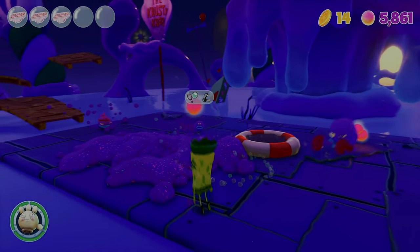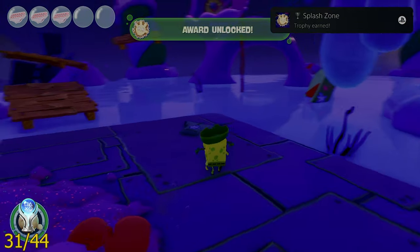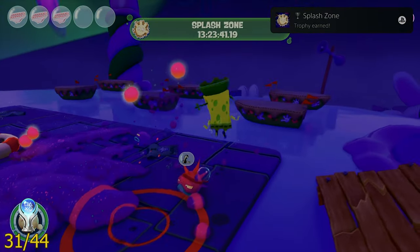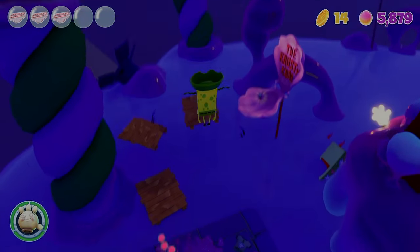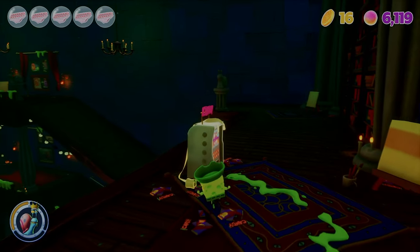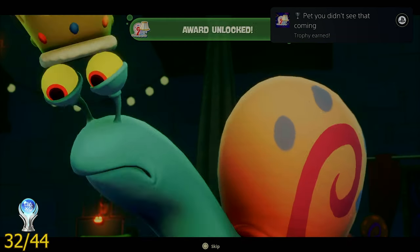I then got the trophy called Splash Zone by using one of Glovey's attacks against spawning enemies and letting him defeat 20 of them with it. The next trophy was called Pet — You Didn't See That Coming, and you get it by avoiding Gary's gaze as you're trying to bring him back home.